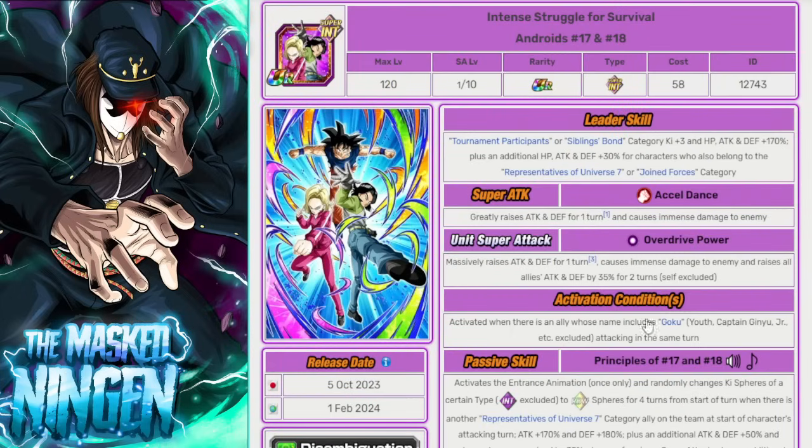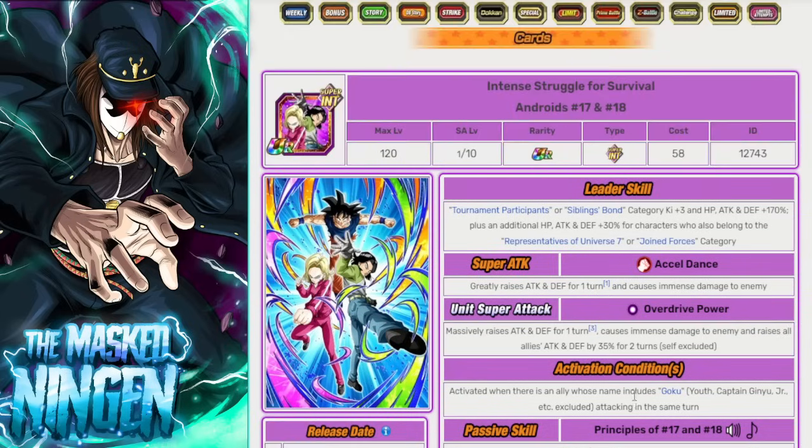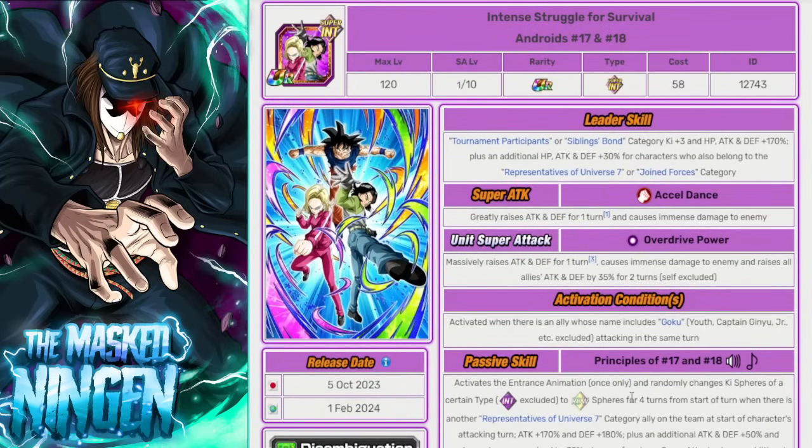The Tournament of Power Androids are a big ticket unit on the banner and I still think they're very useful. They get damage reduction after attacking and have the scouter passive when there's a Goku on rotation, which works really well with the Universe 7 team at the moment. Even if you don't summon on the banner, picking them up with red coins for the Universe 7 team reps is worth considering — though it depends on your coin total, since really you want to be thinking about units like Broly, Beast Gohan, and Tech UI Goku for future red coin spending.